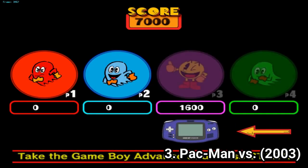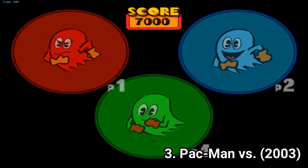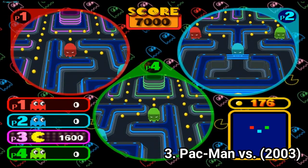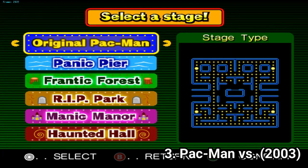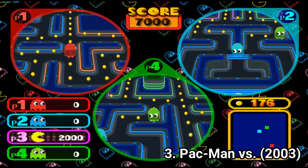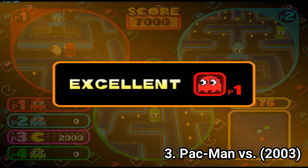Pac-Man vs is a multiplayer game. You need four controllers, or at least two, to play the game. One player is Pac-Man and the others are ghosts. I don't have friends to play the game to its full potential, so here is me moving one ghost. There are six stages in the game, and that's pretty much it. If you have friends, the game might be fun — though if you do, I'd suggest other games.